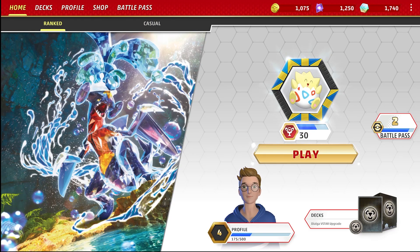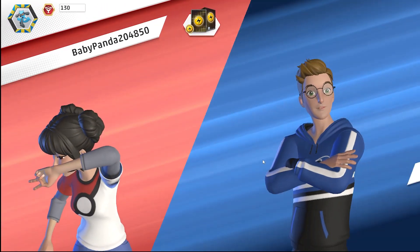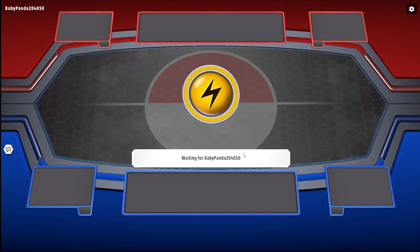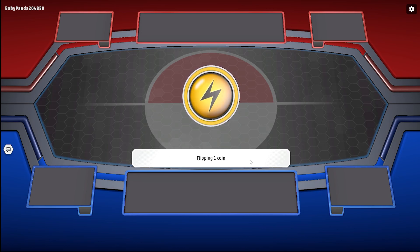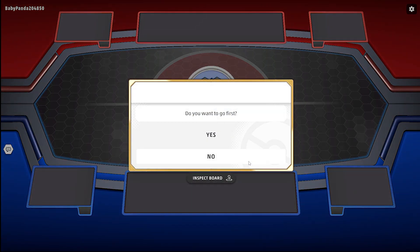Welcome everyone! I have this new Dialga deck upgrade — V-Star — from the previous one, so I want to try it out. We're going to jump right into ranked. Let's see if we can keep the win streak going. We won last game. No creepy baby Panda, 2480. See what they've got — they have an electric deck, Pikachu deck maybe, who knows. We're starting our Dialga V-Star.